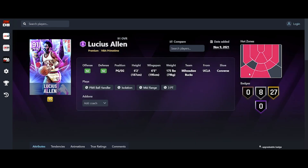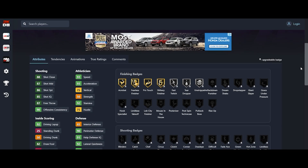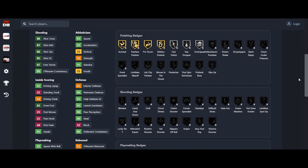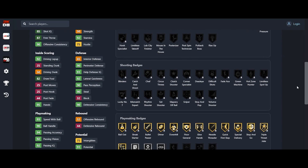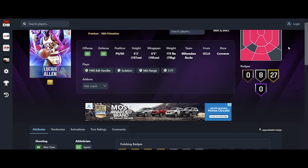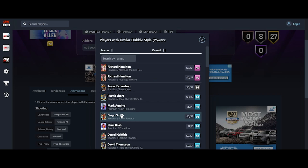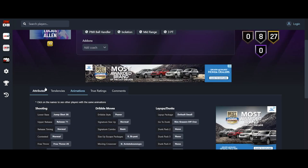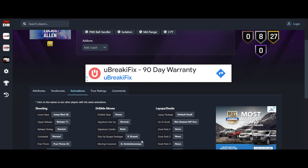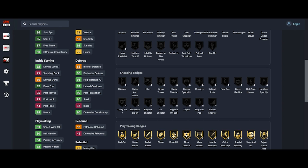Let's look at Lucius Allen — 6'2", 6'5" wingspan. 93 speed, 86 three, 75 something, 50 strength, 65 interior, 90 perimeter, 90 steal. He gets no shooting badges. What do they think he is? You gave him an 86 three but no shooting badges? He has two hot spots on the three. His dribble style is Power — oh my God, they just know how to mess up a point guard card. Having a Kobe Bryant size-up escape just falters because he has no shooting badges.